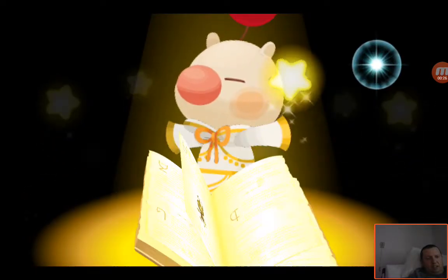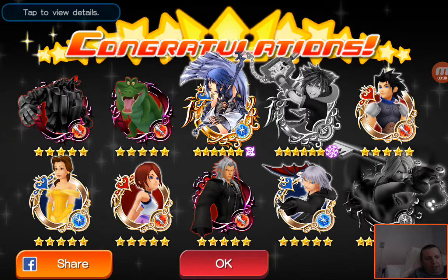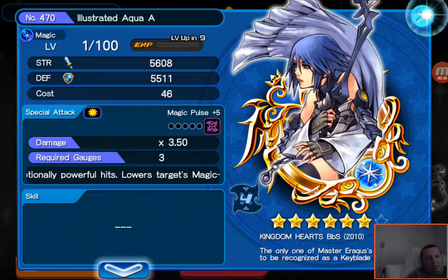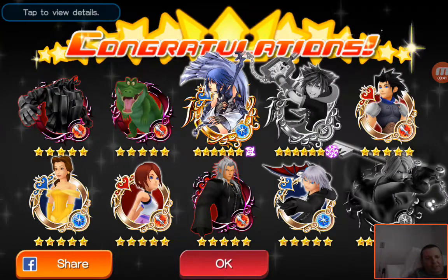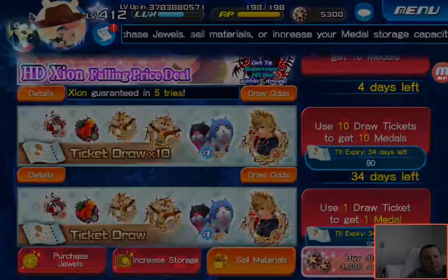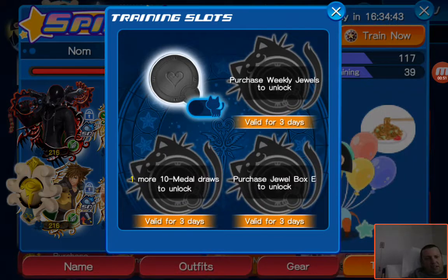Here is pull number one. Oh hey, look at that — we got another Aqua treatment. That's cool. We got Illustrator Aqua, it's a six star. No treatment for him. It doesn't appear that effective, did it? Nope. Alright, cool. Let's keep going then.